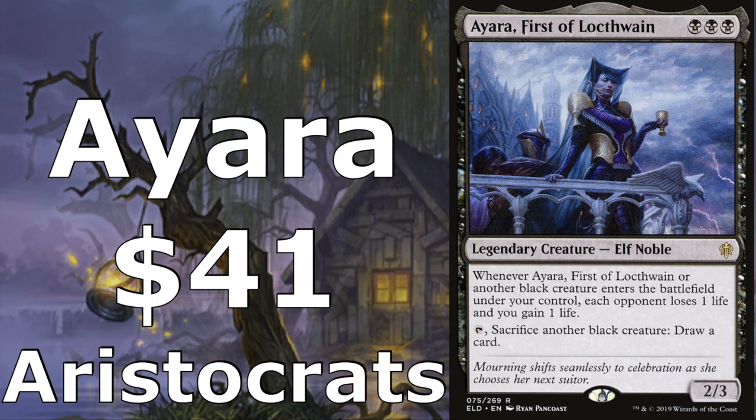She also has the secondary ability that says tap, sacrifice another black creature, and we get to draw a card. So we're going to try and get a bunch of creatures out, token creatures, extra ways to make those creatures, and then sacrifice them to draw a bunch of cards and hopefully whittle our opponents down by forcing them to lose life, keeping ourselves in the game by gaining life.